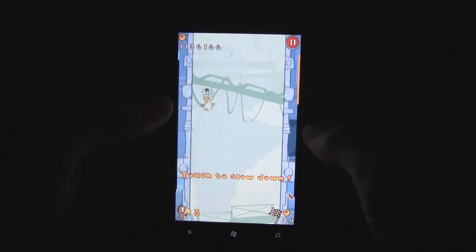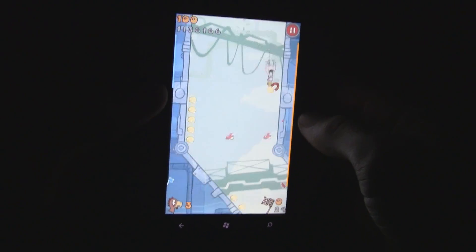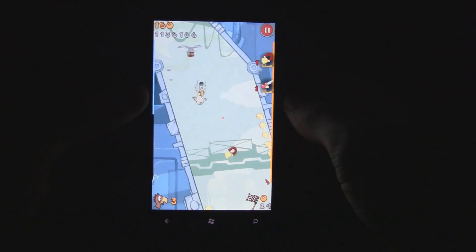What you do here is you control this falling chicken, and you just tilt your phone left and right in order to move it. You have to avoid things like helicopters, and you can also collect power-ups like these magnets.